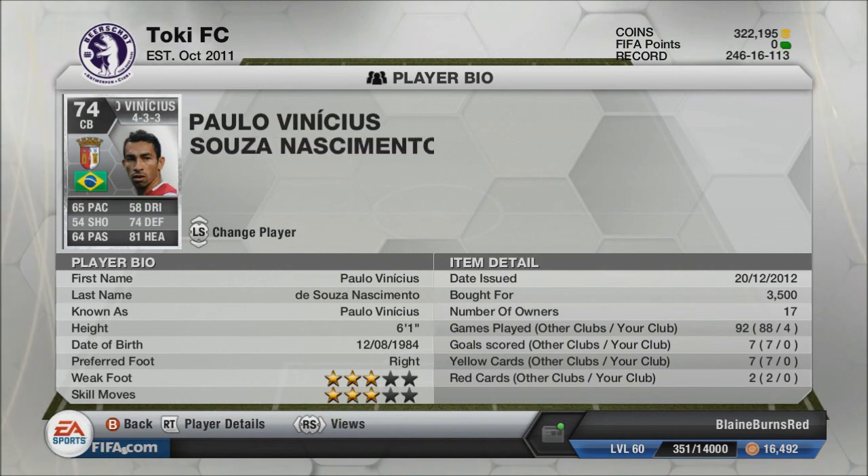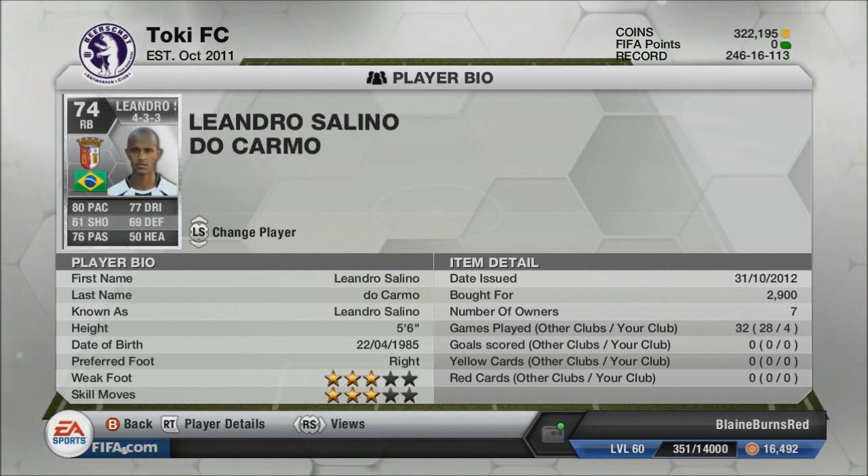At the other center back, we have Paulo Vinicius. Great Brazilian center back — 65 pace, 74 defending, 81 heading. He plays exactly what I need him to: hold-up defense. Very well paired with the Portuguese center back. I really don't know why kids don't use him. There's a 69-rated Brazilian center back who plays in the Russian league, and whenever I face those Brazilian silver teams they always have him. I don't know why they wouldn't have this gentleman — he is awesome.